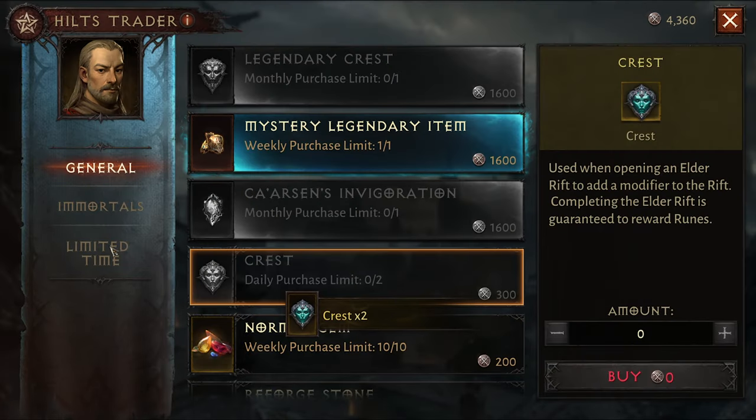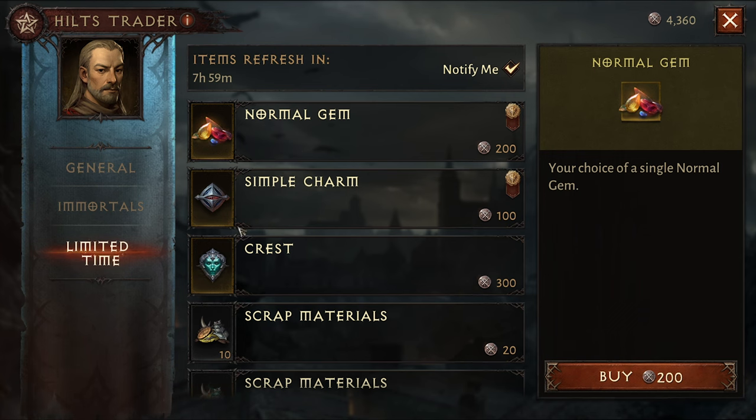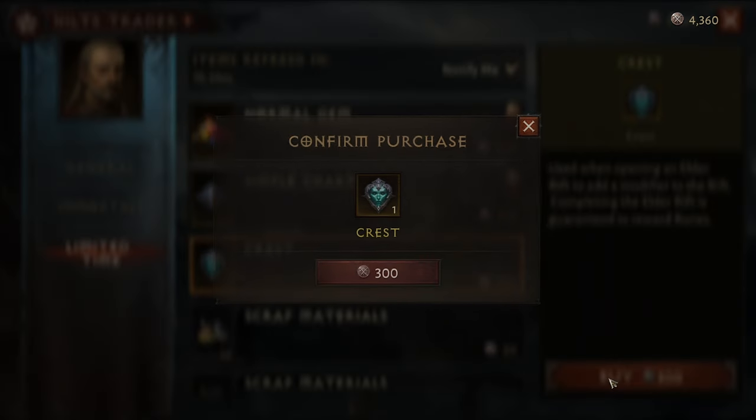The Hilt vendor once a day refreshes the main loot, where you can get your two daily crest purchases. The vendor also refreshes the limited time loot every 12 hours. Unlike the General tab, you can only buy one crest here.